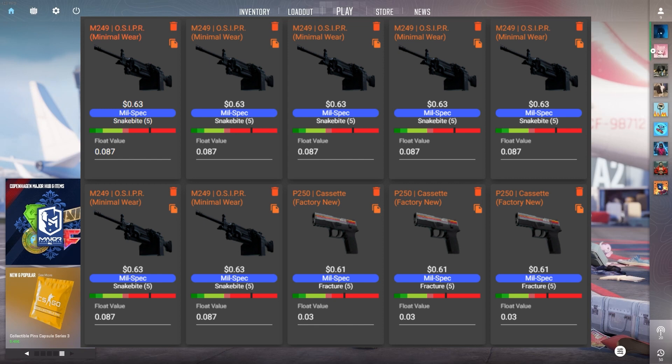We have the P250 Cassette from the Fracture collection as a filler collection. Keep in mind that most skins in the collections are around the same price range, but some might be a bit more expensive. Also, because we're doing 10 of these, that means I had to buy 100 skins — a lot of skins, especially going for stat-track factory new. It took a lot of time to find them on the market.